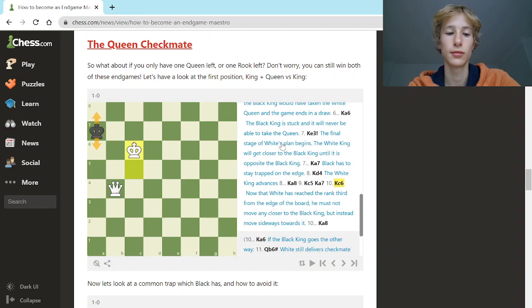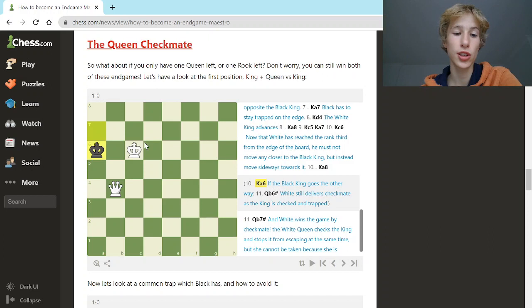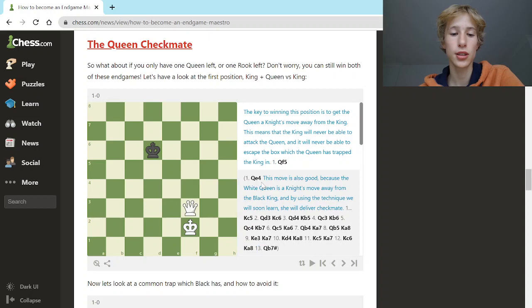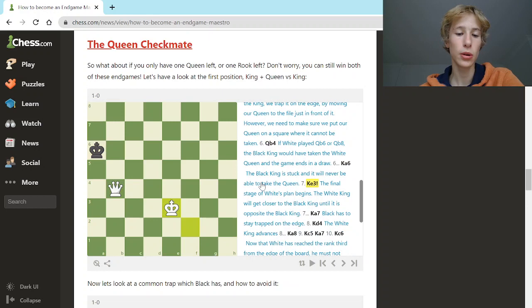Once we've reached the third rank away from the black king, we must not move any closer because we'd block our own queen from defending. Instead of moving forwards, we move sideways — king to c6. Now the black king has no choice: both moves it makes will end in checkmate. After king to a8, white plays queen to b7 checkmate — the white queen is defended by the white king, black cannot take it, all squares are covered, and the king is in check. If the king moved to a6 instead, queen to b6 is the same idea and the game ends in checkmate.